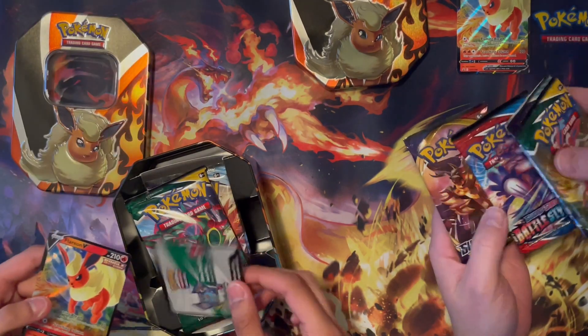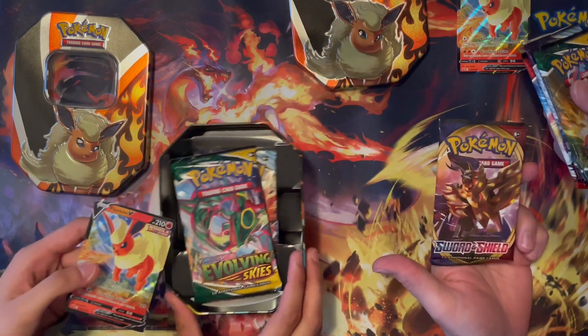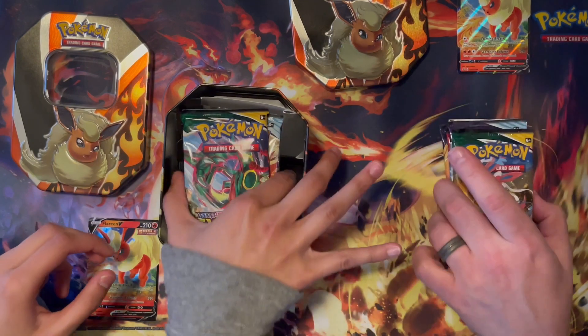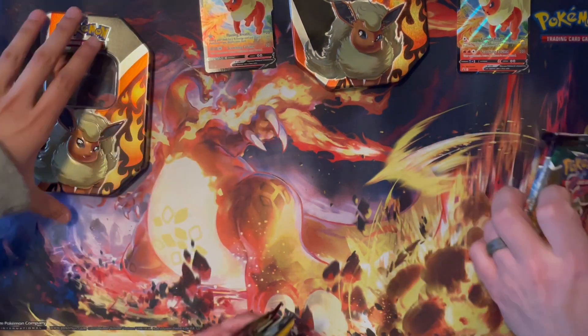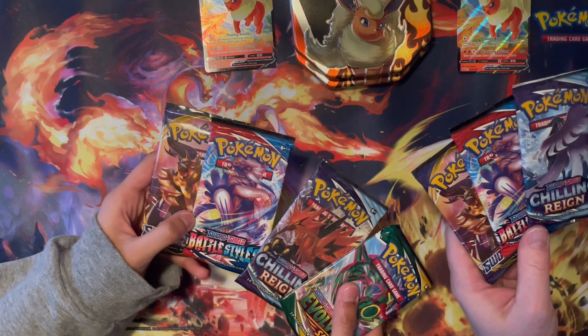Also got Chilling Rain, Battle Styles, and Sword and Shield Base. You haven't seen that in a little while. So did you get the same four packs? We'll do a one-versus-one battle. Which one first? I want to save Evolving Skies for last. Let's go with the base set first.